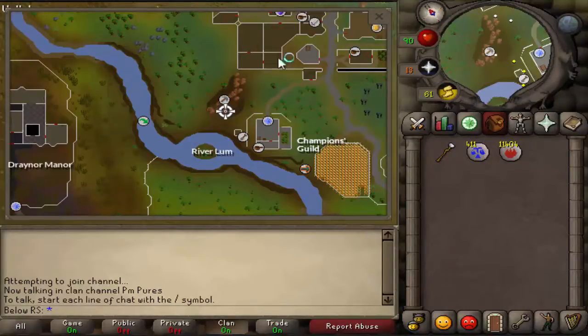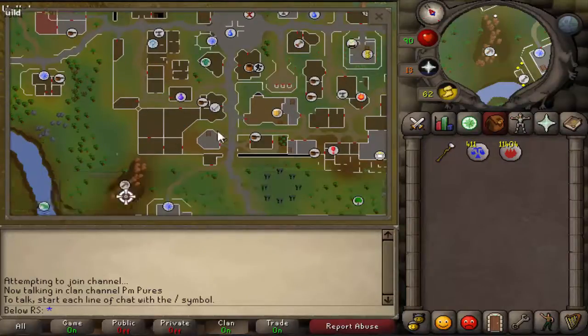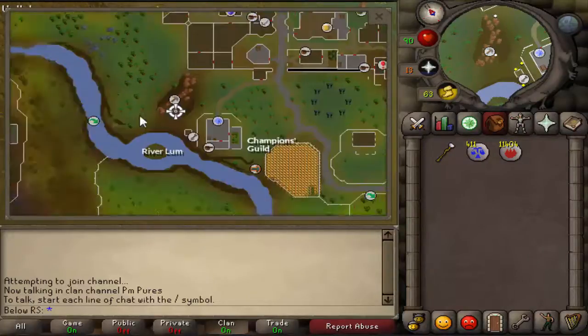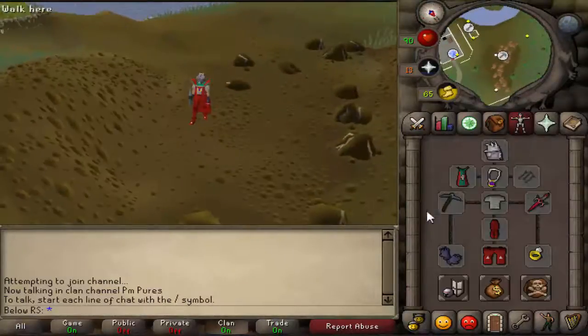Where you have to start off is at these mines right here. When you start off at Varrock place or Varrock bank, you just go down this road until you're next to the Champions Guild, and then you will see the mines right here.